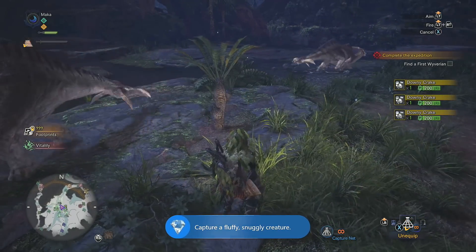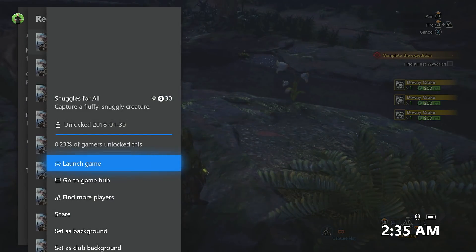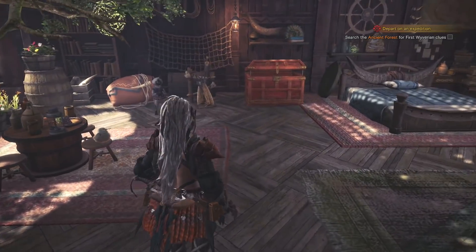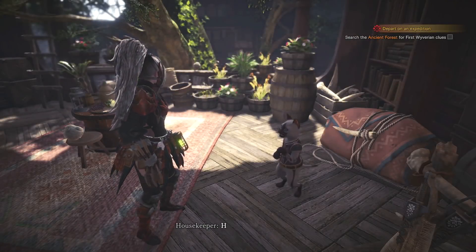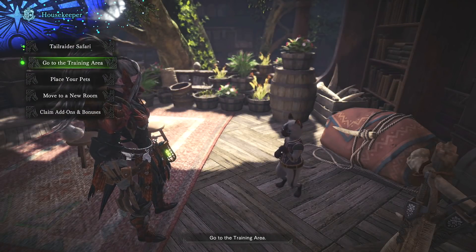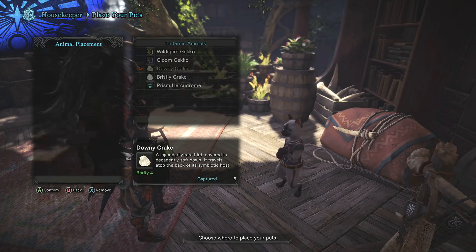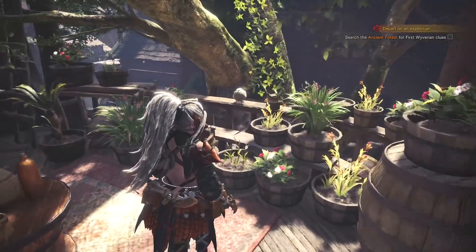If you're in this area of the Ancient Forest and it's dusk or dawn, you can also quickly grab the Rainbow Bright Achievement or Trophy. A cool quick tip is that you can always go back to your room, and uniquely for the Downy Crake, you can actually place it in a whole bunch of slots around your room, including the floor, ceiling, and bench, and admire your artwork if you so desire.